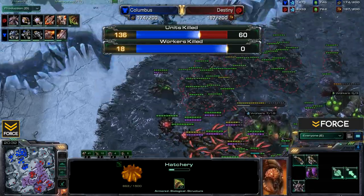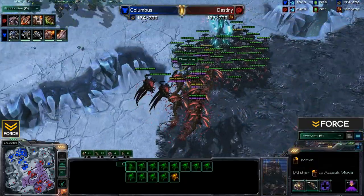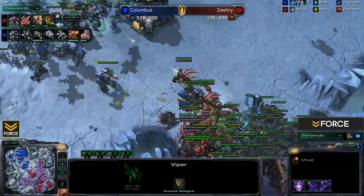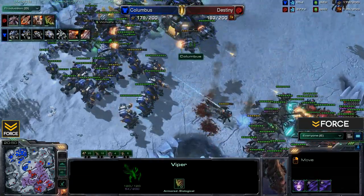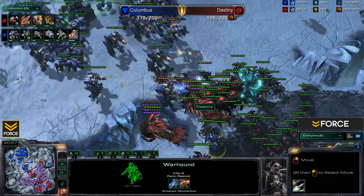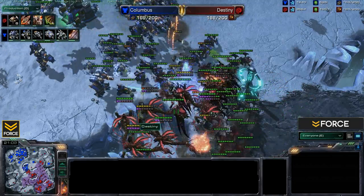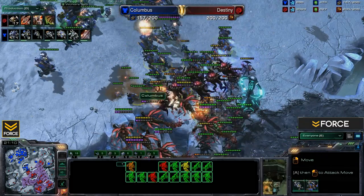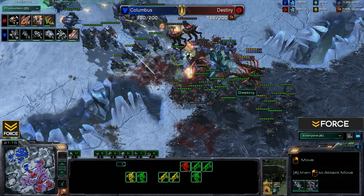Looking at units lost — workers killed: 18, so Columbus continues to try to whittle down Destiny's worker count. Destiny here at the center of the map again with his Vipers and a few Corruptors in the mix to counteract any Vikings that may try to take out the Vipers. Speaking of Vikings — there they are. Columbus trying to hold the line. The Vipers continuously pull Warhounds back into range of the Roaches. Hellions now moving down — they do very poorly against Roaches. A few Widow Mines explode doing some nice damage.